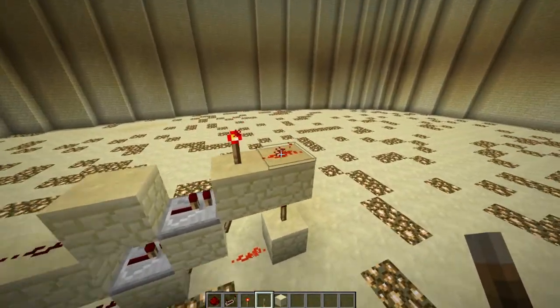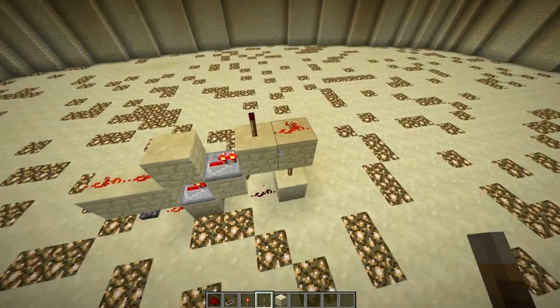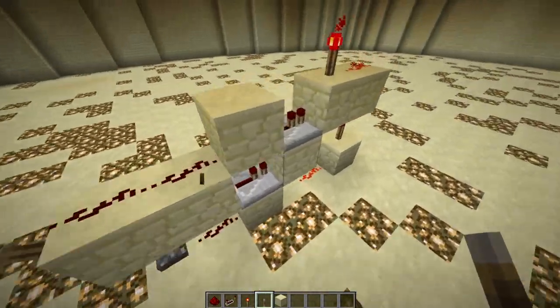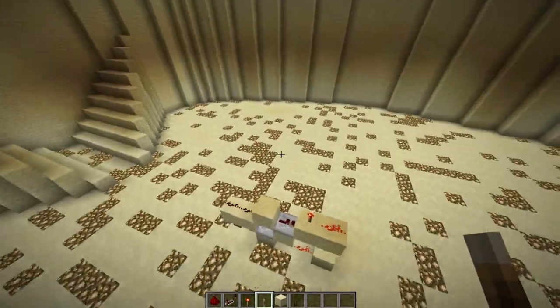Now if we put a torch there and there, you'll see the output is on. If we toggle the lever, the output is off. If we toggle another lever, the output is on. If we then untoggle this lever, the output is off, and if we just toggle this one, the output is on. So yeah, thanks for watching guys — this is an XNOR gate and hope this helps you out, see you guys next time.